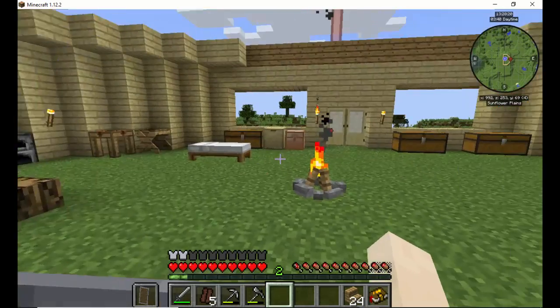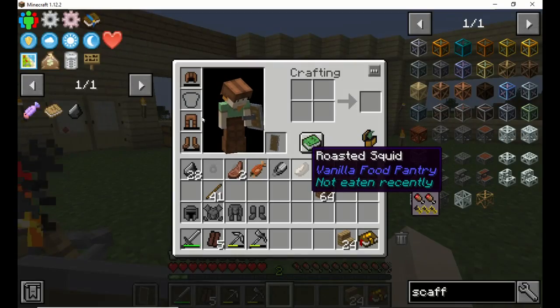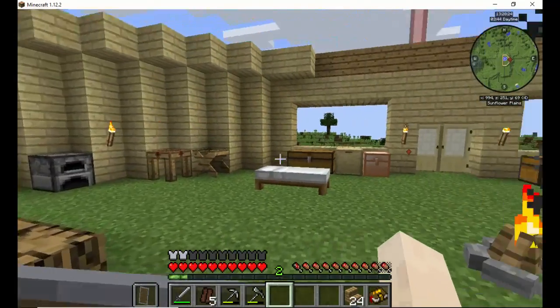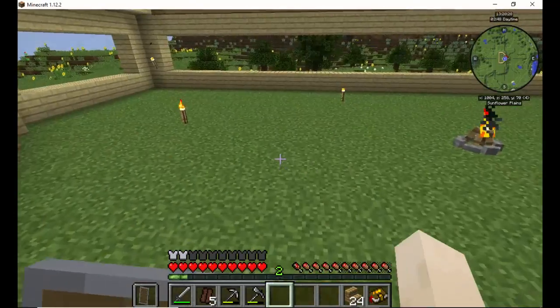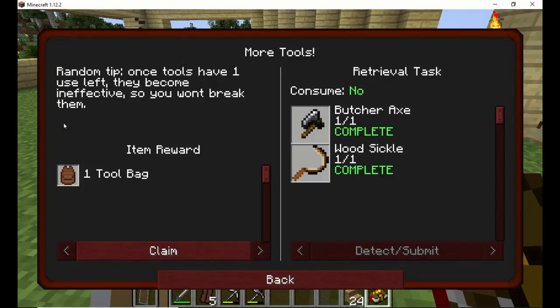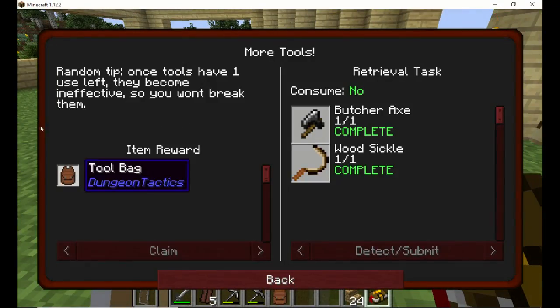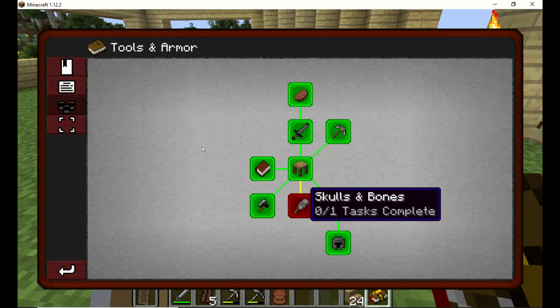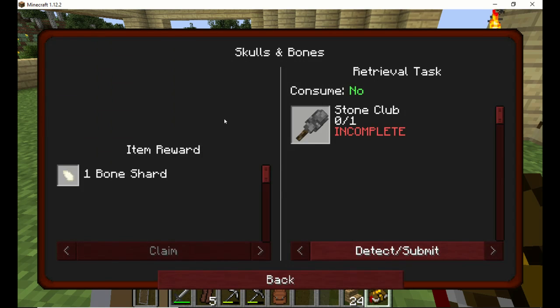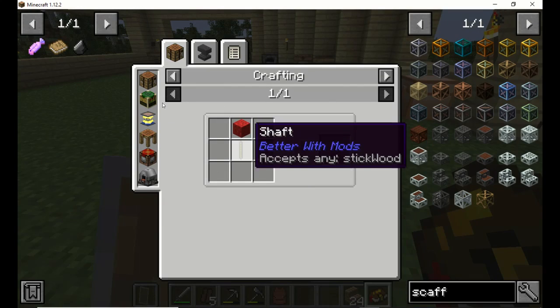We'll go ahead and put that in there. I can always throw this leather stuff away. We got a tool bag for that — we'll go ahead and claim that. Tool bag sometimes has something decent in it, but almost all the time it's only one thing.